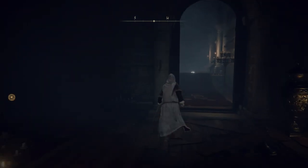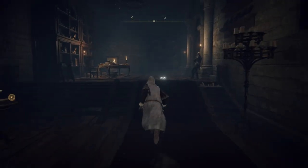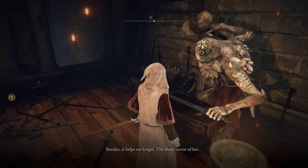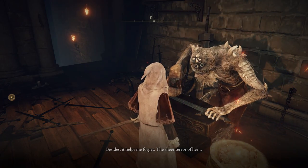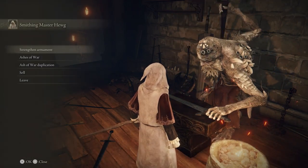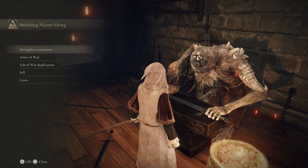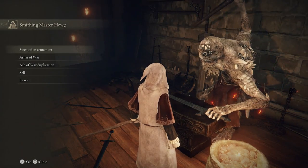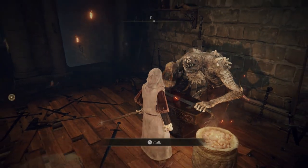There's also a gesture if you speak to that NPC there. On the opposite side of the Roundtable there is a smith, so you can go speak to him. He will take your weapons all the way up to the top, though you need obviously very high level smithing stones. He'll also sort out Ashes of War, duplicate them for you, and you can sell stuff to him.